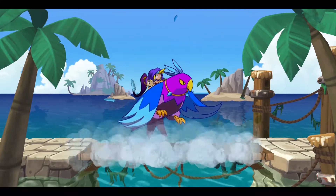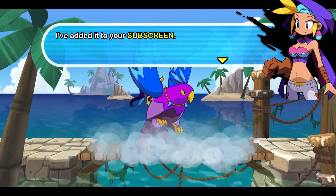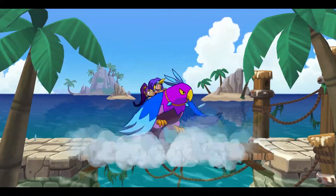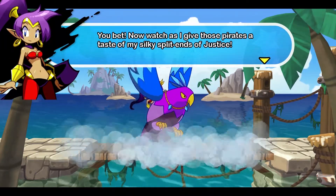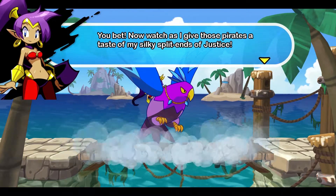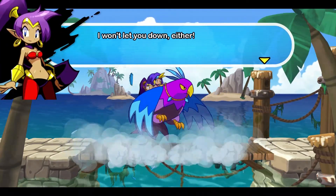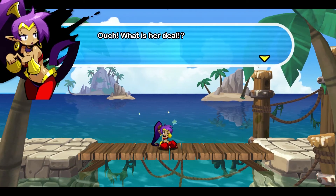Let's head to Main Street for the first level of the game. This is your stop. The bird whistle has been added to your subscreen — all the items you collect can be found there. If you ever need a lift, go to your subscreen and blow that whistle. Now watch as I give those pirates a taste of my silky split ends of justice! Just get on already — I won't let you down. No, I mean I'm literally not letting you down. Get! Ow, ouch. Now run — now go!